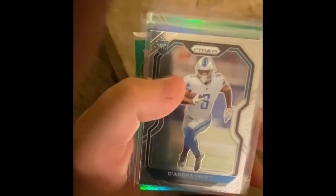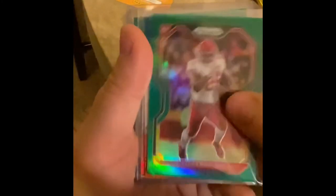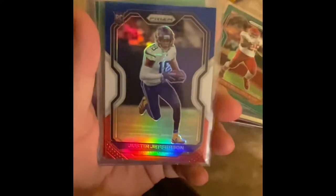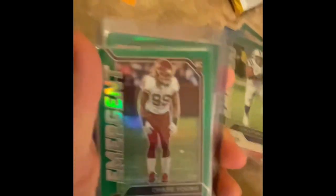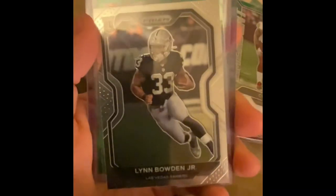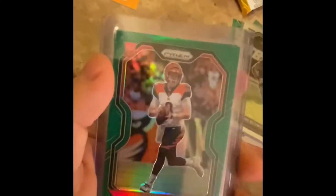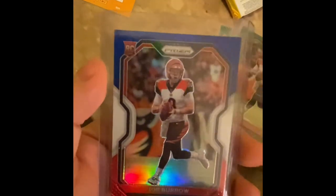DeAndre Swift base. Clyde Edwards-Hilaire green. Justin Jefferson red white and blue. Albert O red white and blue. Jonathan Taylor green prism emergent. Chase Young green emergent. Lynn Bowden Jr. base rookie. Green Joe Burrow — that's the big hit guys. And then Joe Burrow red white and blue guys. Those are the nice ones.